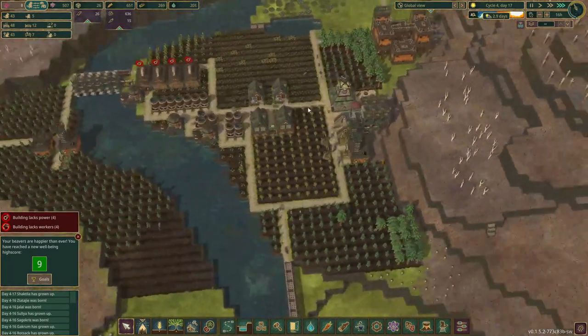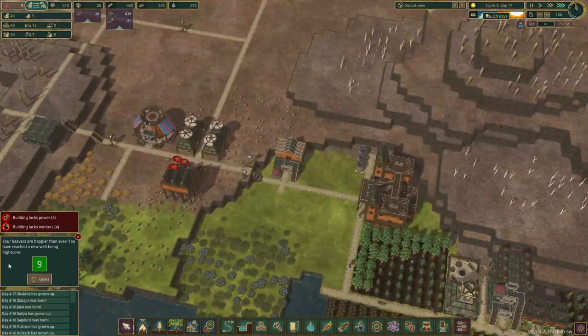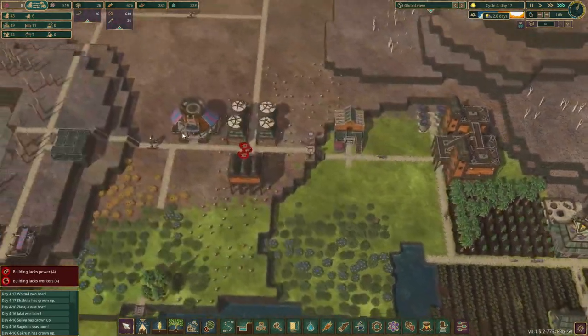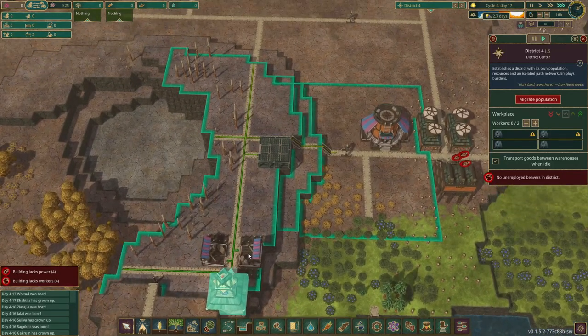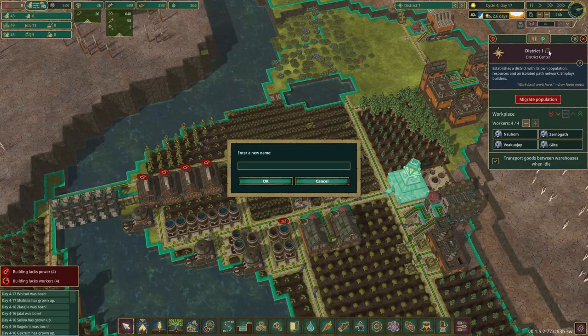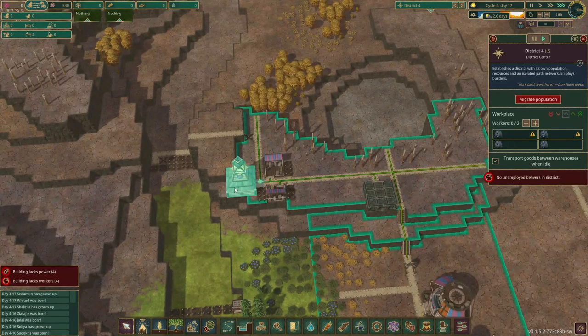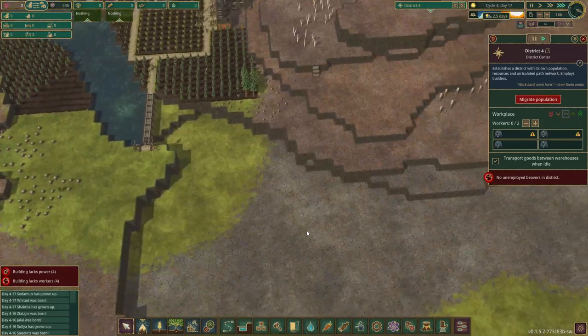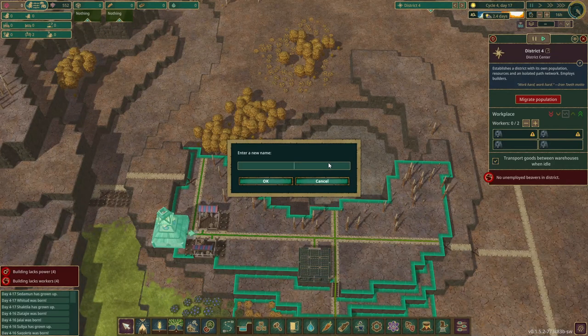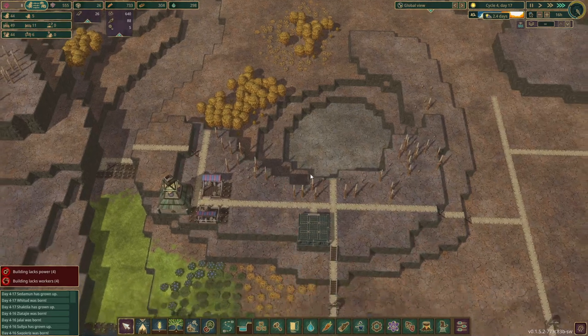Hello everyone and welcome back to Let's Play Timberborn. In today's episode, we reached level nine last episode. We want to populate our second building, and let's give them better names. At the moment they're just called District One and Four. Let's call that 'Riverside District', and then the one at the lake will be 'Lakeside'. The one down here will be the 'Dam City District'.